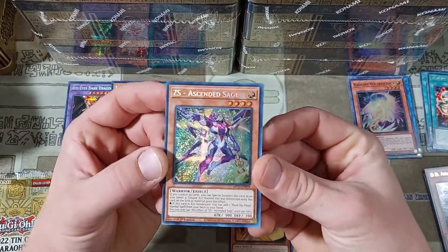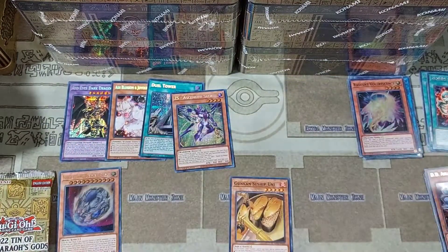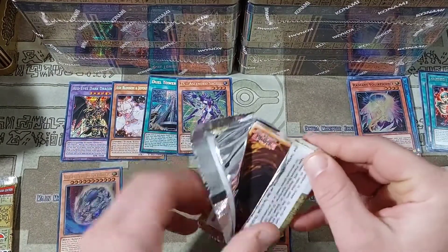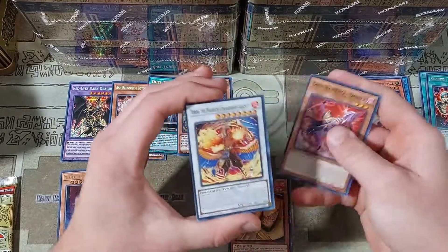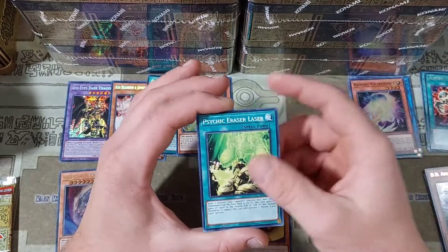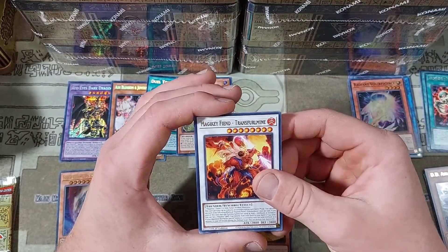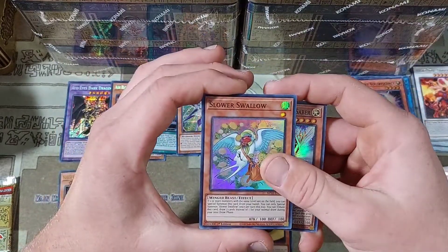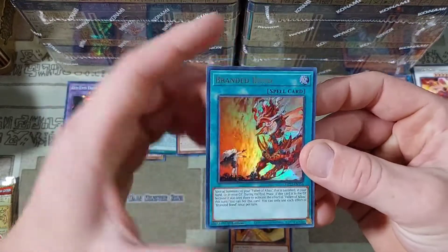We have an Archfiend Staff of Despair into a Magical Cylinders, a Radiant Vorescence, an Earth Chant, another DD Assault Carrier, and then a ZS Ascended Sage. This card looks also super duper nice in that prismatic foiling. I've never been a big Utopia guy, but that card does look pretty darn nice. I do want to get more into Utopia though.